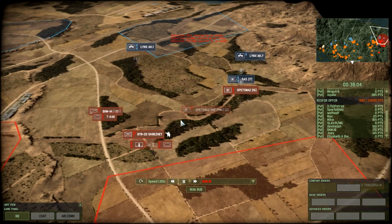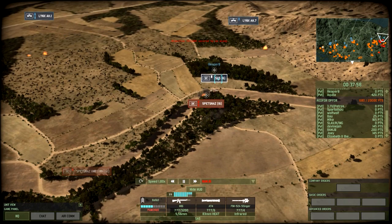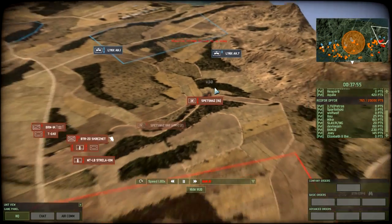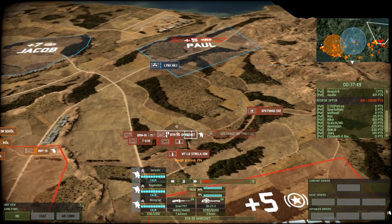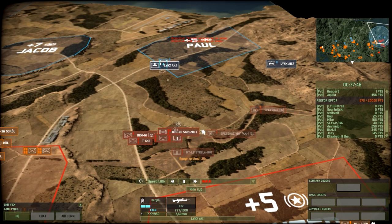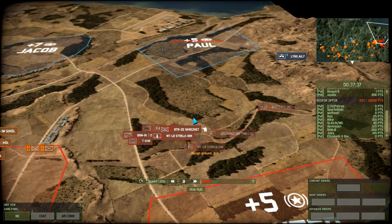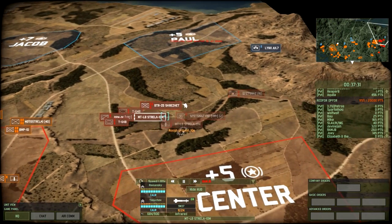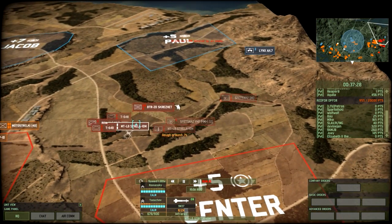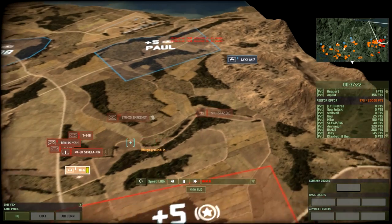The Strelas are shooting at enemy choppers and doing a really good job. My BRM is already in position spotting a lot of stuff. Meanwhile I move my AA assets including the APCs to support my advancing troops and prevent the Lynxes from doing anything nasty. There is brutal fighting. My Space Nuts are teaching those SAS a good lesson about napalm — two shots, two units of SAS gone. One of my Strelas gets destroyed by a Scorpion, bad luck, but well.